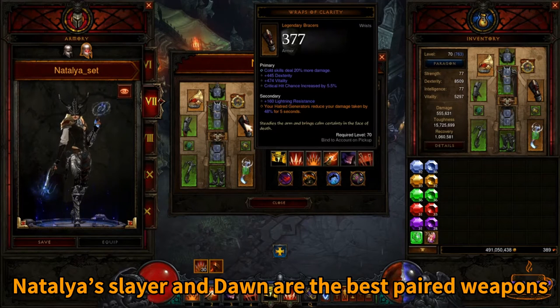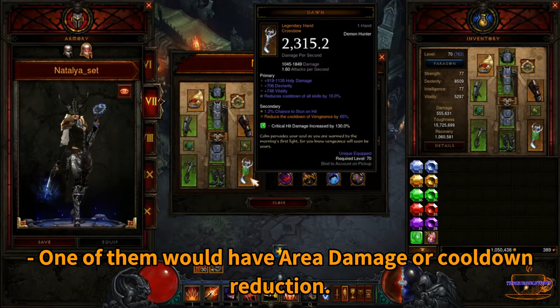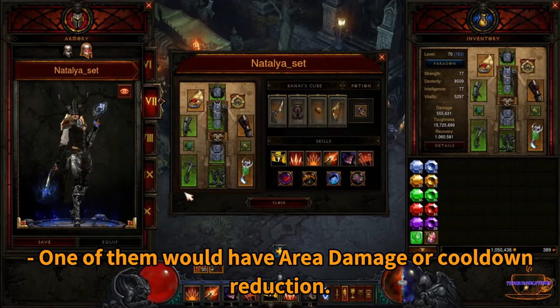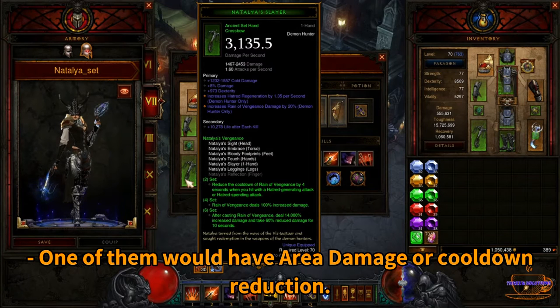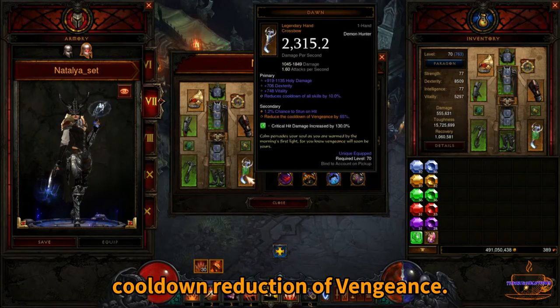Natalya's Slayer or Dawn are the best pair weapons. One of them would have area damage or cooldown reduction. Dawn has up to 65% cooldown reduction of Vengeance.